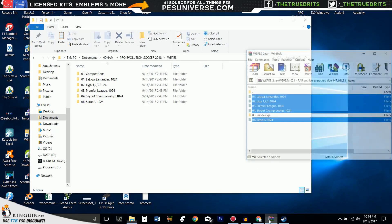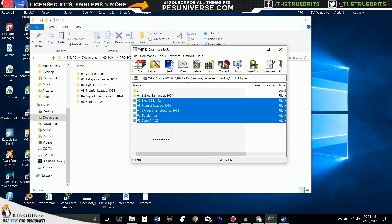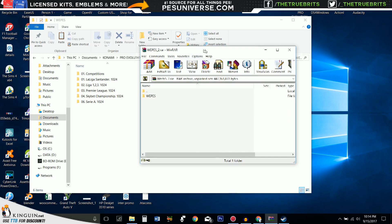So what we're going to do is go to the download right here — this is what we've downloaded, there's the folders. Now, when you see it, it's going to look like this: a folder called WEPES. You will need WinRAR to basically extract this. If you don't have WinRAR, you're not going to be able to do it — you're going to see just a blank white icon.